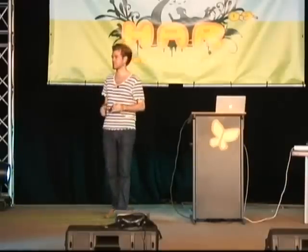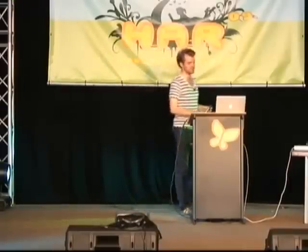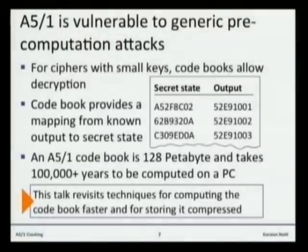There are two limitations we need to overcome to make this practical. First, this codebook — even though A5/1 uses a small key — is still 128 petabytes, which might be more than storage available on Earth, and certainly more than we'll ever get together for this project. So we need a way of compressing this codebook to store it more efficiently. Second, if we just computed this with Intel processors, it would take a combined 100,000 years, probably much more. So we also need to make it faster — those are the two optimizations that make this practical.